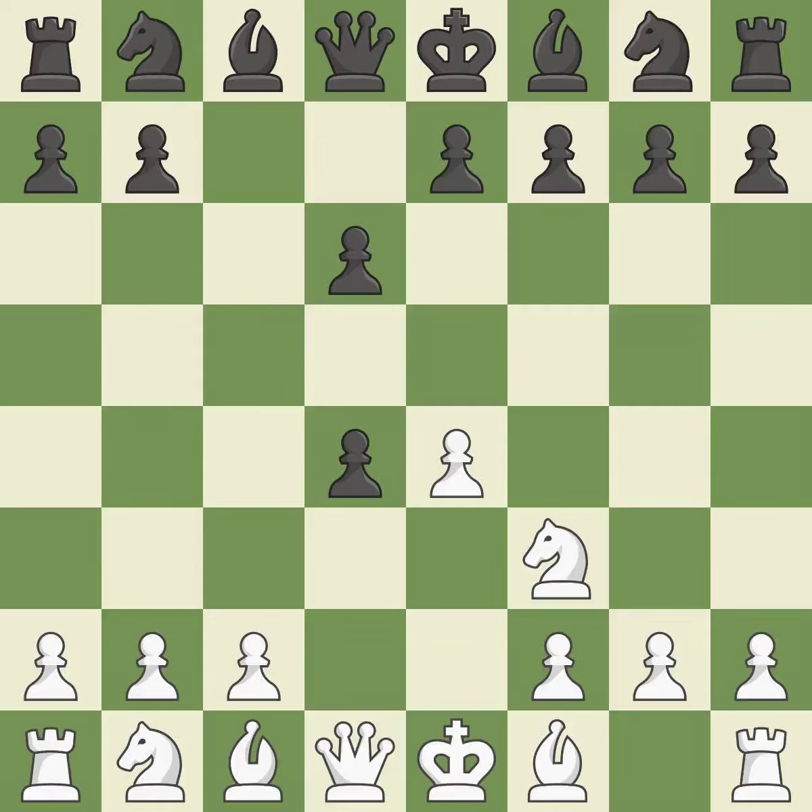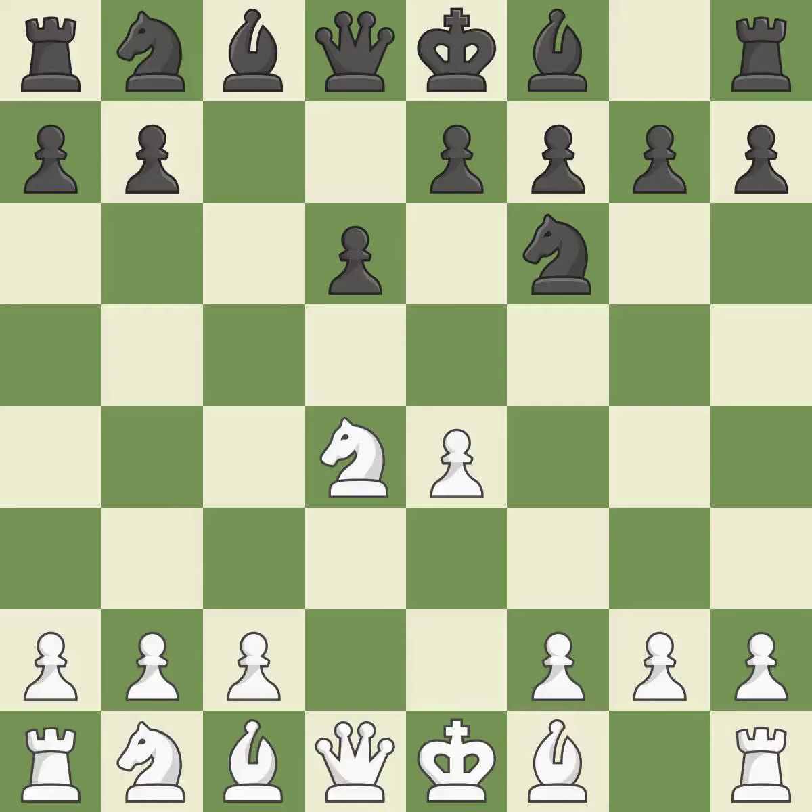cxd4 provides black two key pawns while giving white only one. nxd4 recaptures the pawn and activates the knight in return for having one central pawn versus black's two central pawns. nf6 develops the knight toward the center and attacks the undefended e4 pawn. nc3 defends the e4 pawn and starts to develop on the queenside. a6 prepares the queenside pawn advance b7-b5, and also prevents white from playing the bishop or knight to b5.